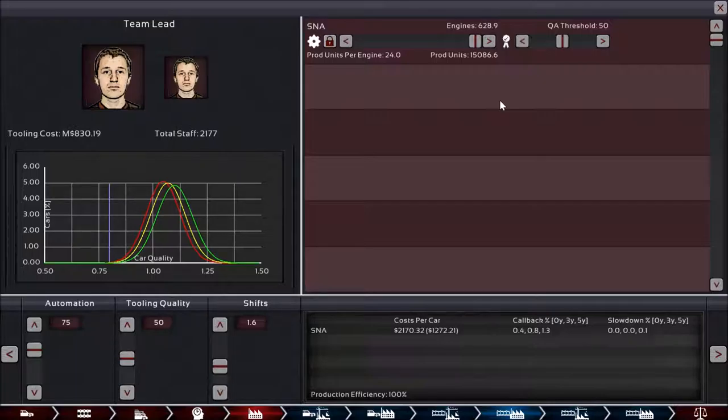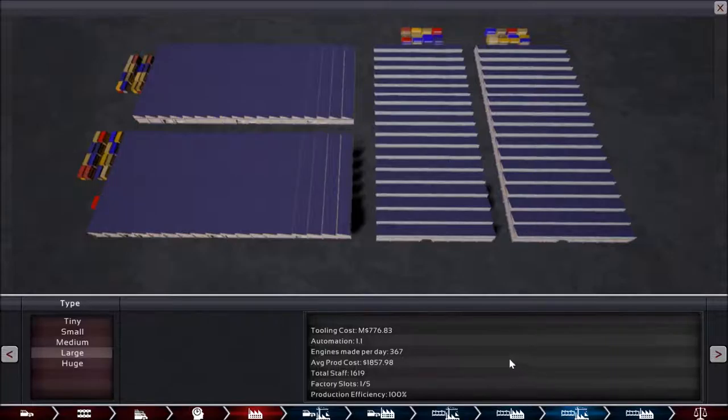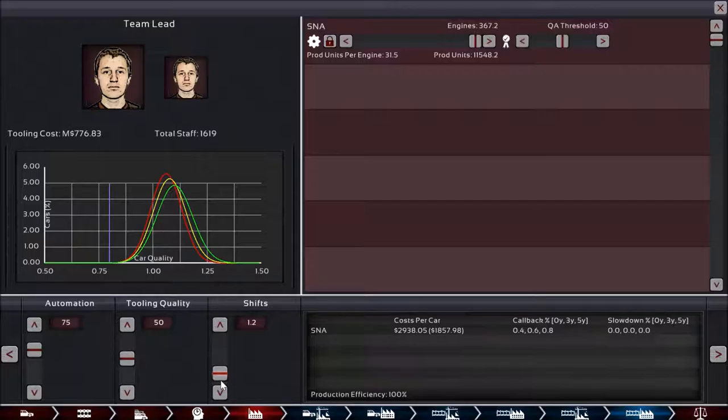Matching engine production to car production is not something I really did with the Luna but probably should have. From here on out, I'm trying to match that production. The 2-liter factory uses 75% automation but not nearly as many shifts, since we don't need as much production. For the V6 engines, I'm only producing 367 engines because that's all we need, and as a result I only need 1.2 shifts to do that.